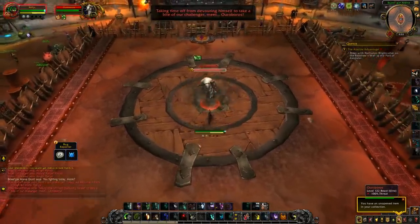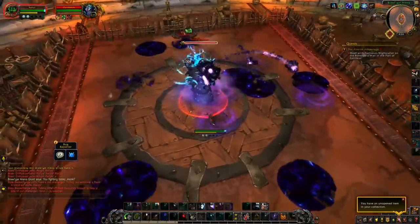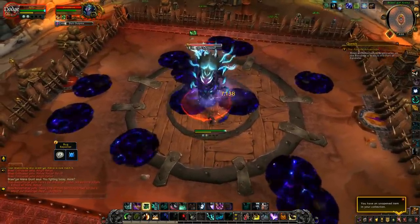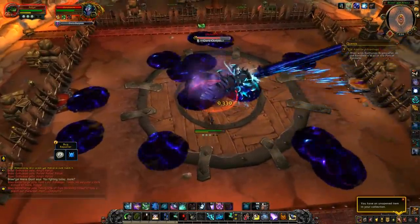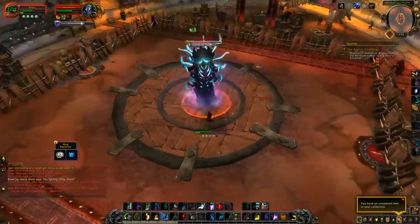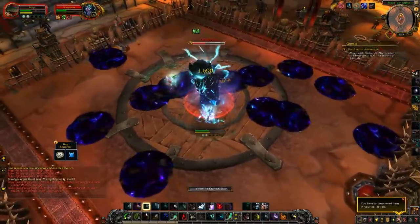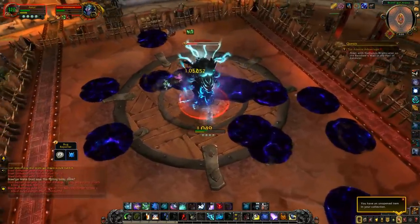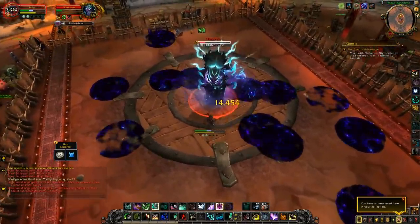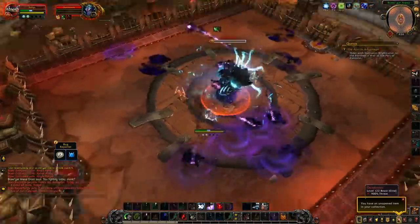Now we're on to rank 4. The first boss is Ouroboros — a few mechanics but not that deadly. Dark Reach deals a chunk of damage but you can CC it; not the end of the world if it goes off. He'll put void circles on the ground — move out of those as they slow and deal good damage. He'll do a blast in a direct line in front of him — move out when that happens. Torrent is a full spin, so keep running away from the beam until it ends, then go back to DPSing.